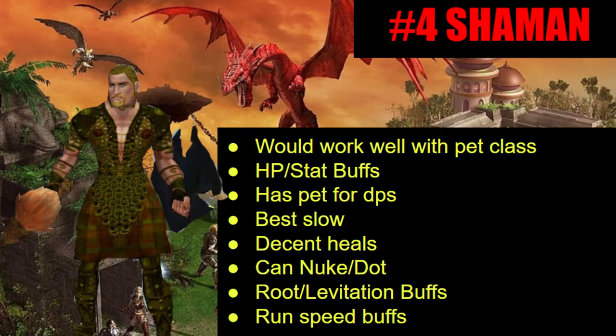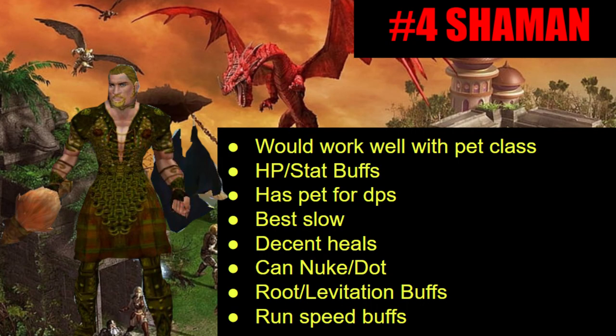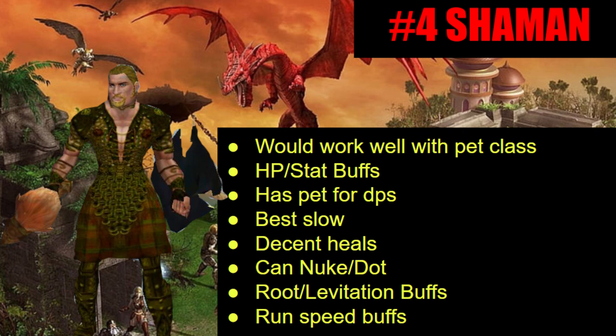Number four is the shaman. The main reason I put this here instead of honorable mentions is because if you are a pet class, the shaman will buff the hell out of your pet, which is extremely valuable. If you're not a pet class, what you get is relatively mediocre — some HP buffs, a pet for DPS, and the ability to slow, which doesn't matter much unless you're using a pet to tank. Obviously if you're root-dotting, nuking, or kiting, slow won't help much. What also got them here is that they have run speed buffs, which is so key early in the game.